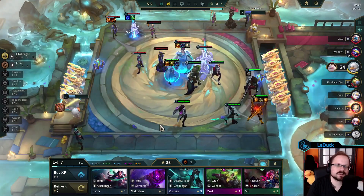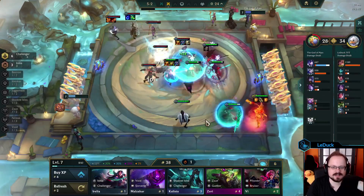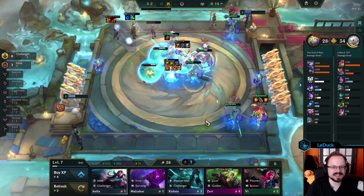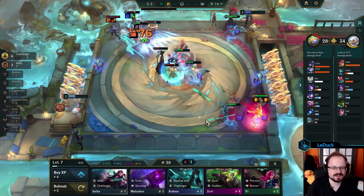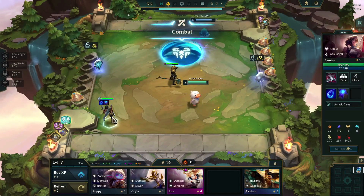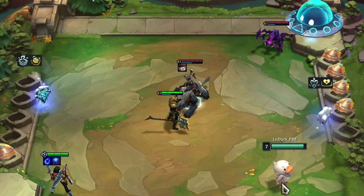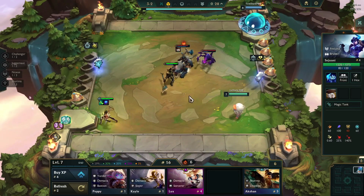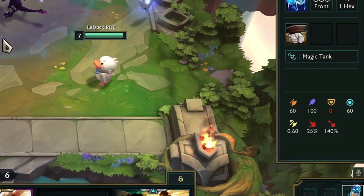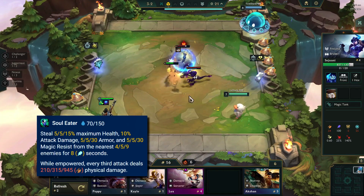For our final myth we can test something that got added very recently. One of the nerfs to Samira was that flat armor pen is not able to go below zero anymore, meaning it is not possible to increase the damage taken of an enemy unit. Or is there? The myth states Nasus can lower his target's armor below zero. The setup is thankfully very simple: all we need is a Samira that will cast a lot, a tanky enemy unit, and Nasus who will cast once the enemy armor reaches zero. Samira reduces the armor of Sejuani by 20 with every cast, so after three casts her entire armor is gone. Nasus is supposed to steal five armor.